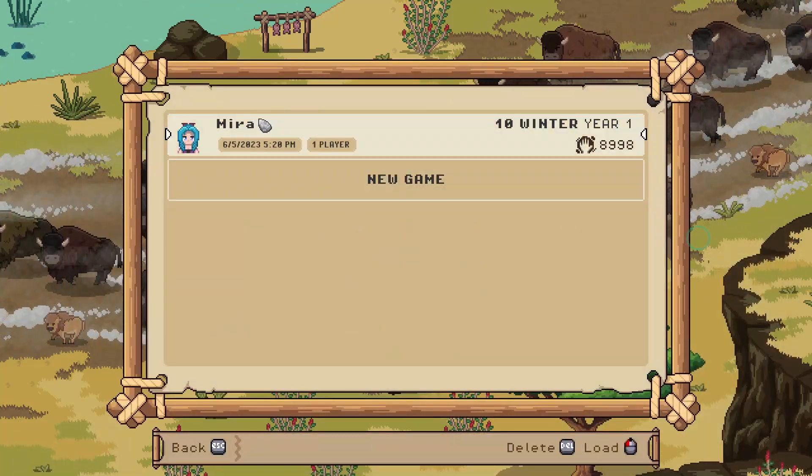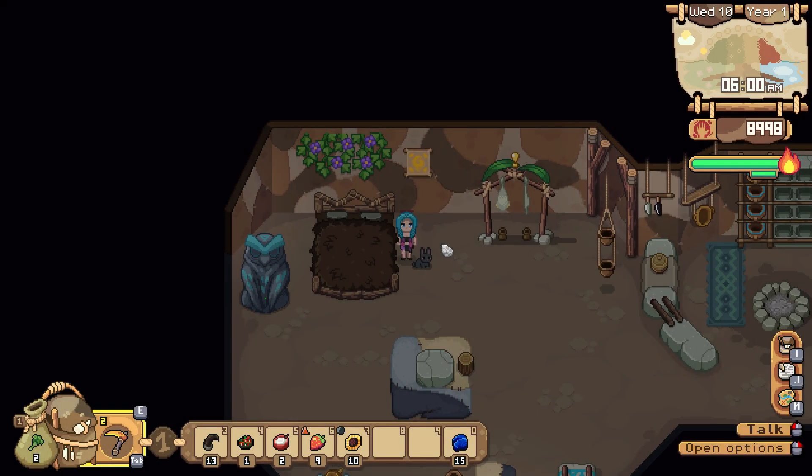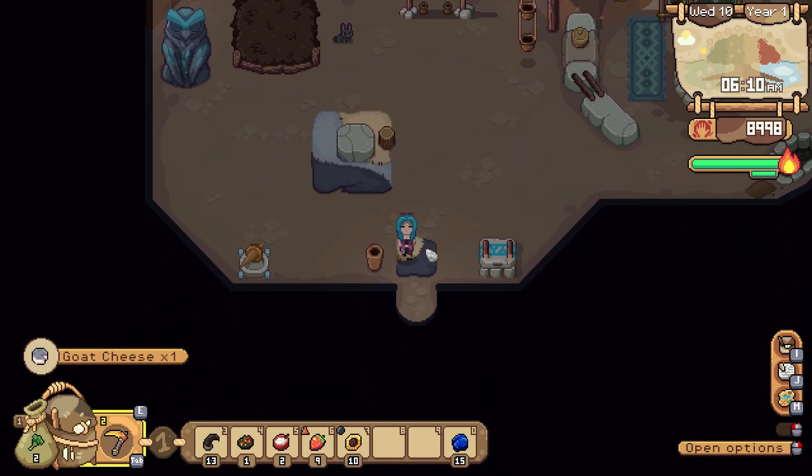Welcome, and welcome back to all that the wind has brought here, to another episode of Roots of Pacha, where we are working on getting an upgrade to our watering can. We just discovered horses and tamed our first chicken. Apparently we got to spawn on Shadow this morning, so that's cool.